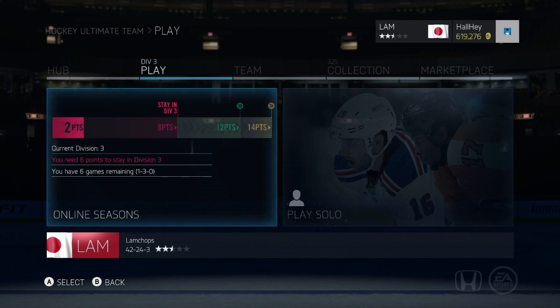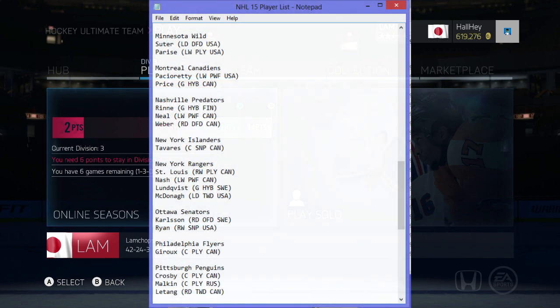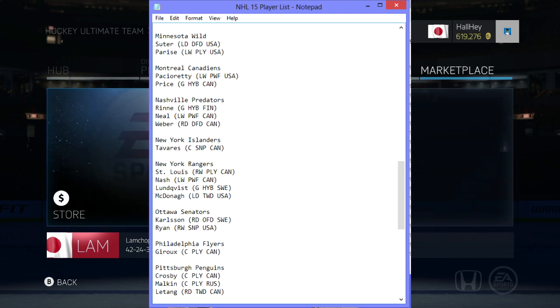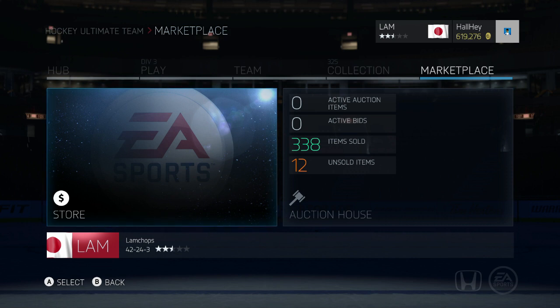In the description box, I posted a notepad document — a full list of players you should buy from the market. I put their position, player type, and nationality. You definitely want to check it out and download it right away. It's free, no virus, just a notepad document. As long as you have Notepad on your computer, you're good to go.